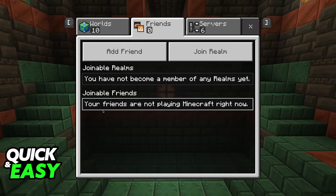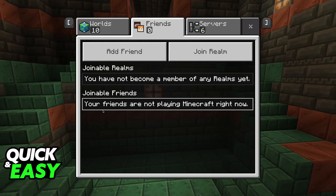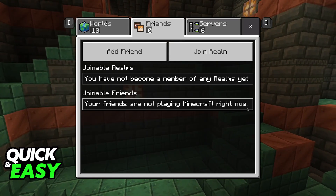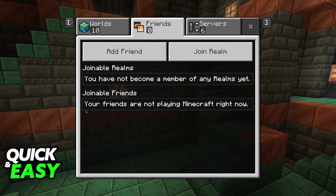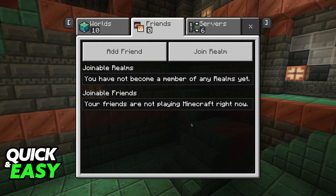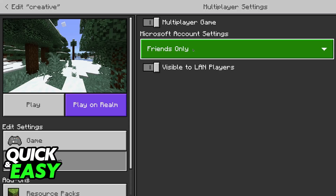As you can see right now, the message being shown to me is that your friends are not playing Minecraft right now. But if you had someone on the same network as you playing Minecraft, and you had them added on your Nintendo Network Friends List, they would appear right here and you would be able to join. Because I'm recording this video alone, I don't have anyone else to help me, but you would be able to find your friend's world here, and you just have to join and both of you would be able to play together.